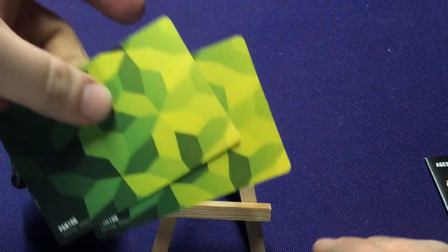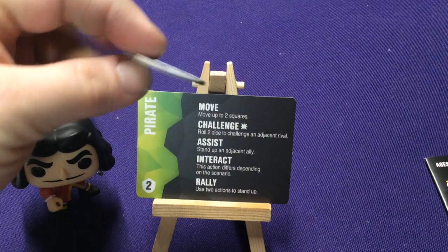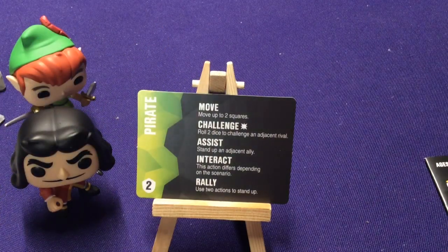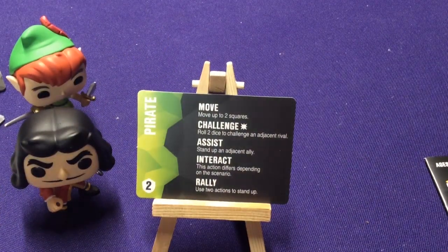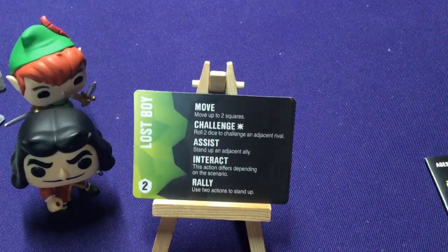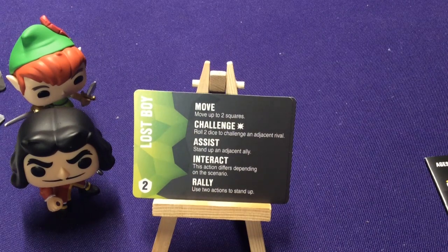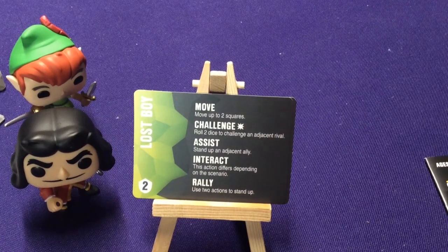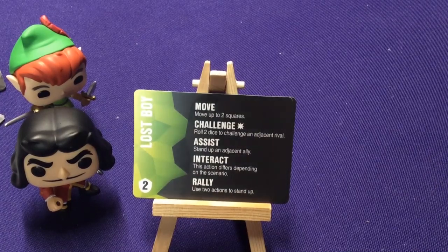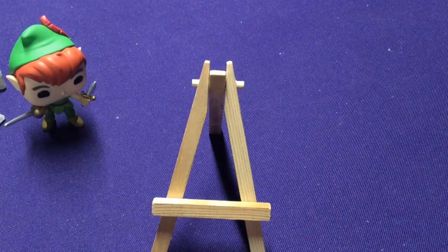The next two cards are your basic characters — a Pirate and a Lost Boy — represented by little tokens. These are substitutes if you don't have the special characters. They show the basic actions: Move, Challenge, Assist, Interact, and Rally — the same basic actions as regular characters, they just don't have special actions. Not always a bad thing to start with, just until you get used to how the characters play.